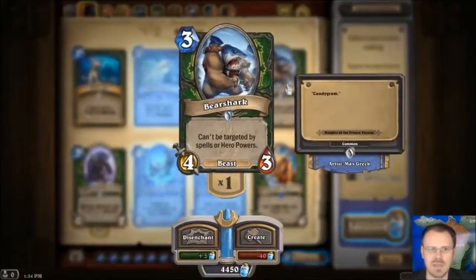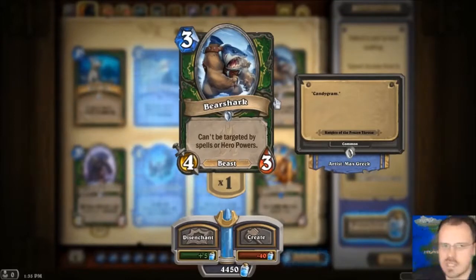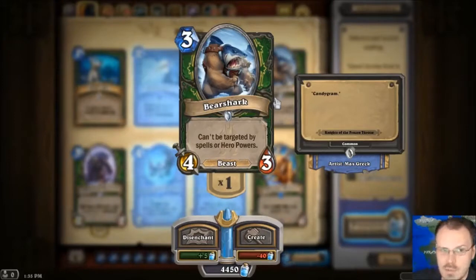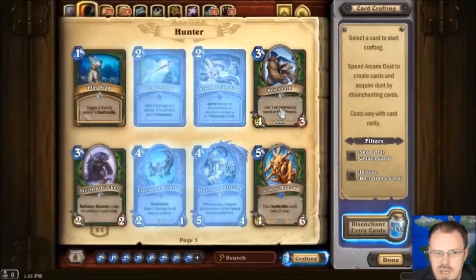Bear Shark — he's a 4-3 for 3. Beast can't be targeted by spells and hero powers. He is immensely straightforward, but he's pretty good. People like Fairy Dragon as a 3-2 Dragon for 2. Beast is a much more useful — there are a lot more things that interact with beasts, especially as a hunter. So that's a pretty darn good creature type to have. 4-3 untargetable? Seems fine.